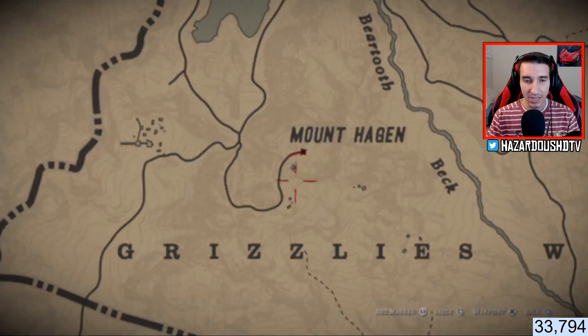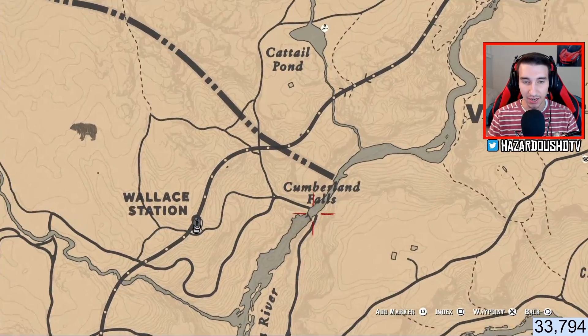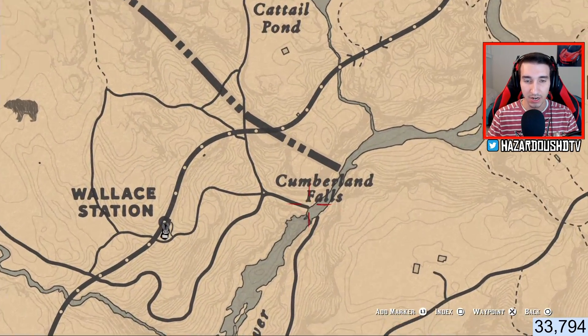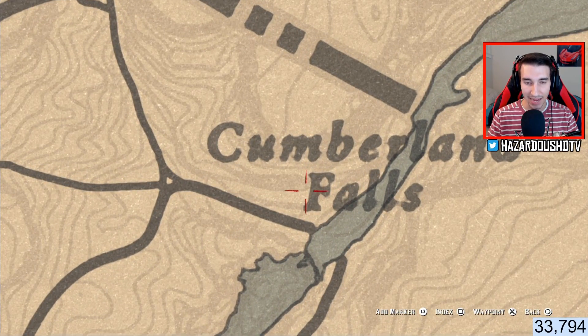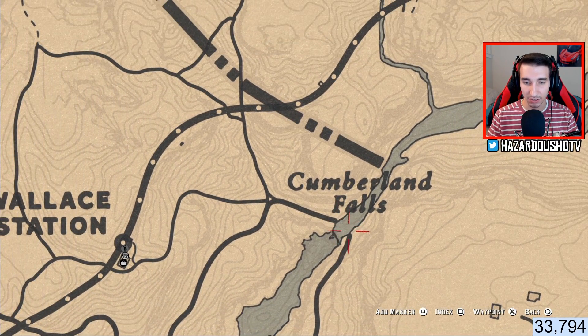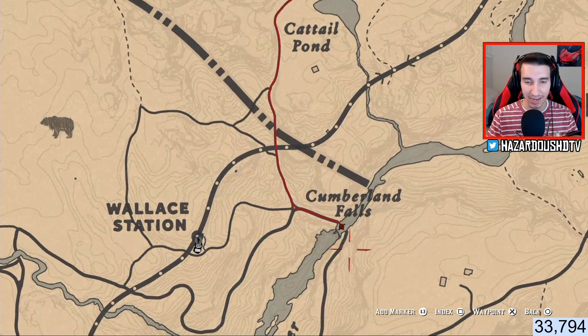What you guys want to do is go on to Red Dead Online and come to this location at Cumberland Falls. This is where the gang hideout spawns. If you guys have ever ridden through here, there's like a machine gun, a turret, a Maxim gun up here. There's a whole bunch of tents and wagons and boxes and crates and dynamite and things like that. You just want to come to this location because that's where the gang hideout is.